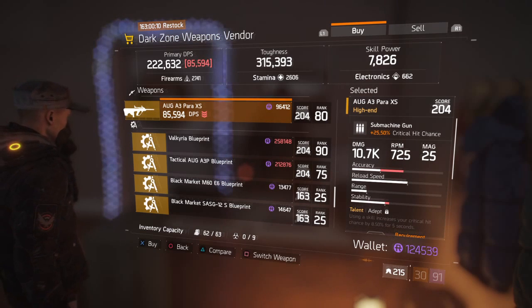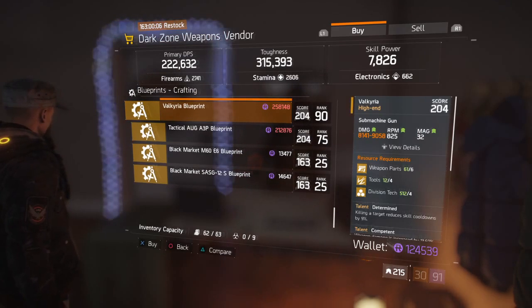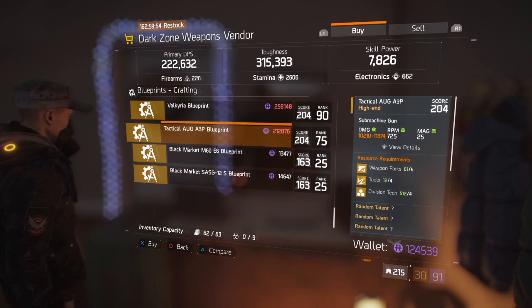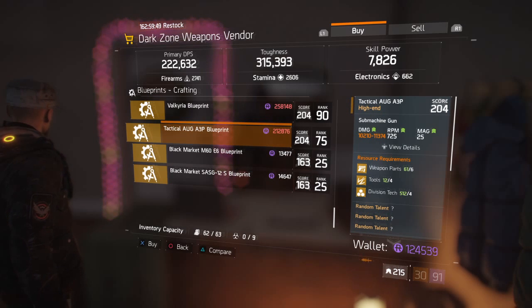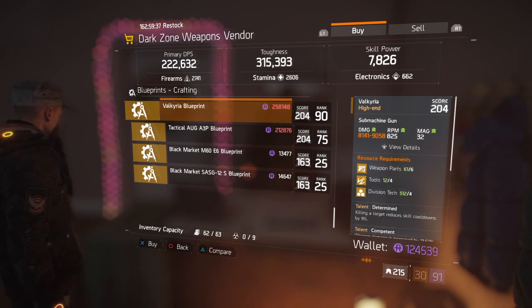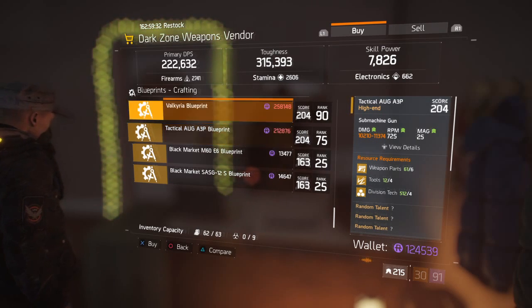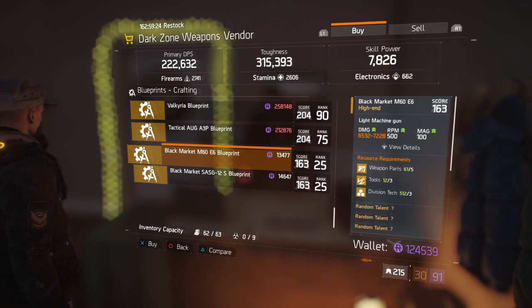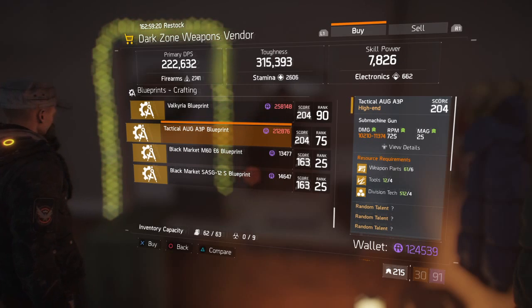If you don't already have an AUG, you might want to pick this one up. Here we have the Valkyrie blueprint — actually, never mind, don't pick that one up. Save up and get the Tactical AUG A3 blueprint. It's a 204 gear score for 212,876 Dark Zone credits. That's a little pricey, especially how long it takes to get Dark Zone credits — it's going to take you some time. But if you can get it and you're rank 75, go for this Tactical AUG blueprint. I might actually save up and get this blueprint because the one I have is a 182. I was saving up for the Valkyrie, but I might as well wait on the Valkyrie since that's going to be here for a while, and get this Tactical AUG this week. The other ones — like the M60 and the SASG — those have been there forever. This is actually a really good blueprint. Go ahead and get this if you can, if you're rank 75 and you have the Dark Zone credits.